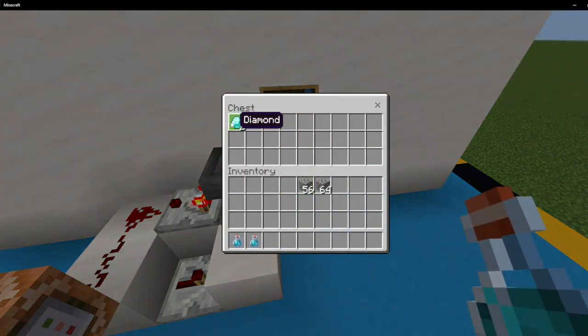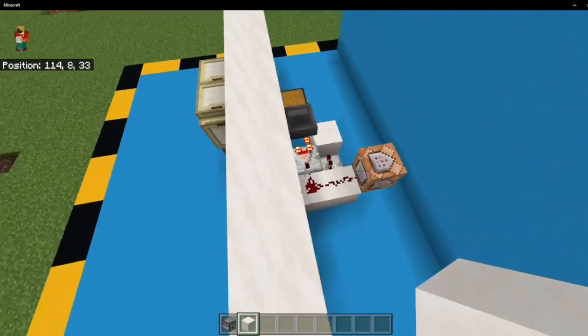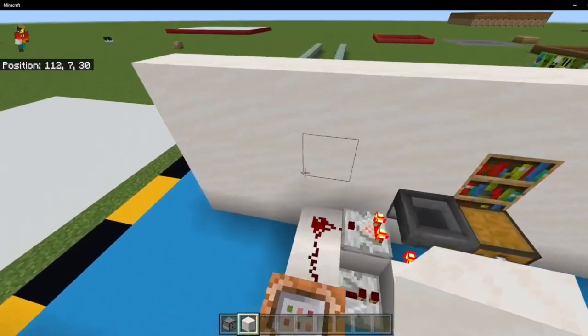And here's the collector's chest, where you can put some diamonds. If you want to, you can just have a dropper drop out an item for you — that is very easily done too. But since this is a command block tutorial, I'm just going to go with that, and I think that should work just fine.